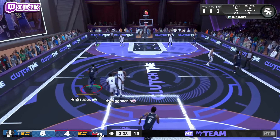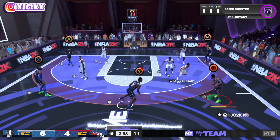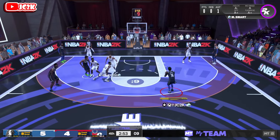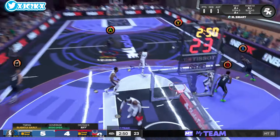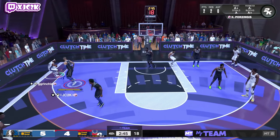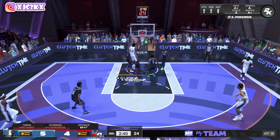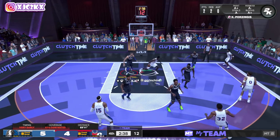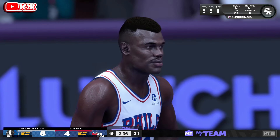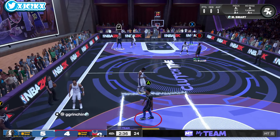The defense this card provides is really valuable. I go with Catch and Shoot off a load-up — slightly early, smoked it wide open. Still getting a feel for the release timing. Marcus Smart is playing elite defense — he's going to get a contest regardless because that's who he is. Beautiful contest, offense three on my opponent. Three seconds in the paint call follows — Marcus Smart is a big reason why the defense is elite right now.